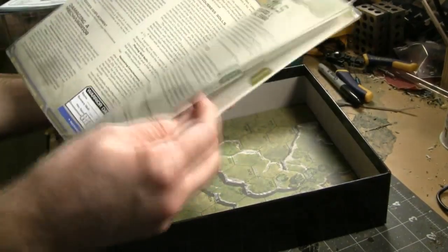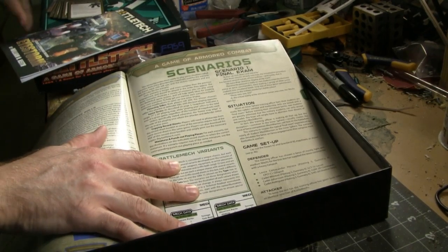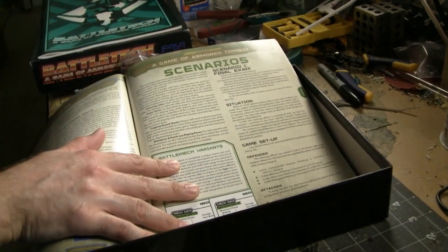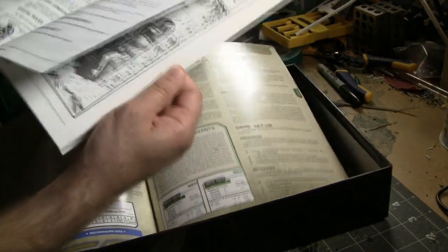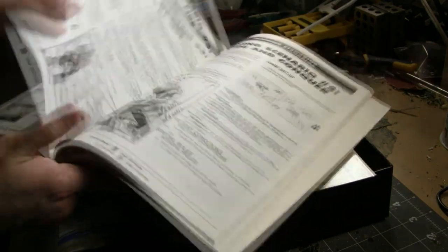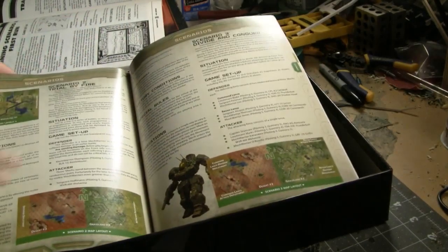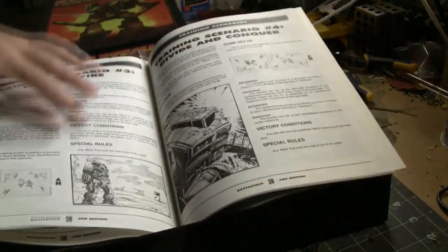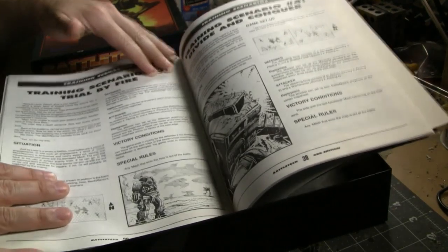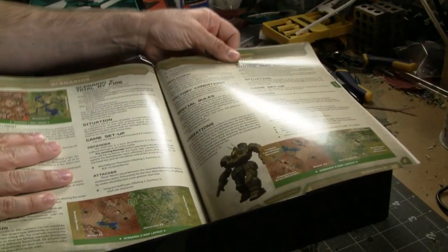In the back of the rulebook you do have several scenarios. For those of you who have been around a long time with Battletech, some of the scenario names will probably seem familiar. They line up with Battletech Third Edition — at least some of them do. Scenario one is 'The Final Exam,' scenario two is 'Trial by Fire' about a Battlemaster that had the crap kicked out of it, and 'Divide and Conquer' is the same name as the fourth scenario in the Third Edition book.